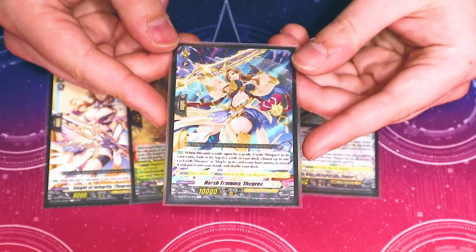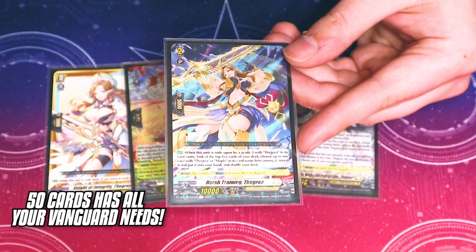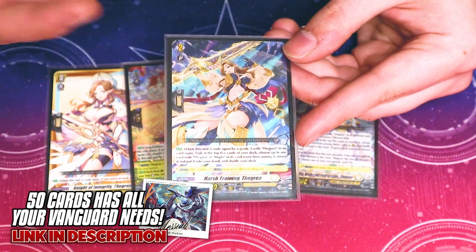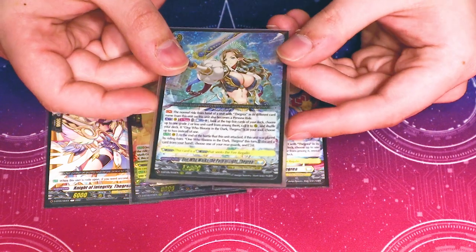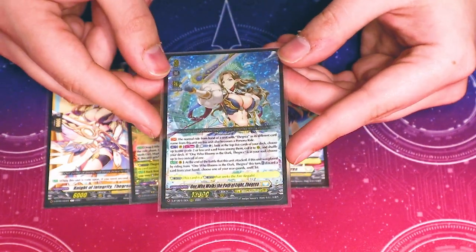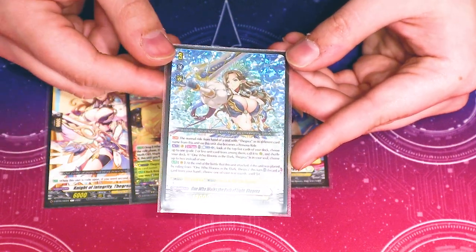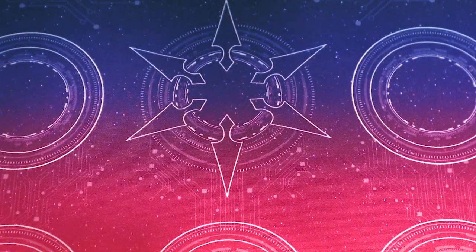Then we're running the grade 2 Thegreya, which when a Thegreya grade 3 rides it, lets you look at the top 5 and add a Thegreya or Maple to your hand — this includes Oath of Vengeance Thegreya, the Order. So you can search it out with the grade 2 ride, which is really nice. And then our main ride of the deck is Light Thegreya — one who walks the path. You can build a board and re-stand a rear guard. Because it's Thegreya, you can persona ride the Light and the Dark on top of each other back to back. So it's our ride deck, a little bit different, and I'm really excited for that list.